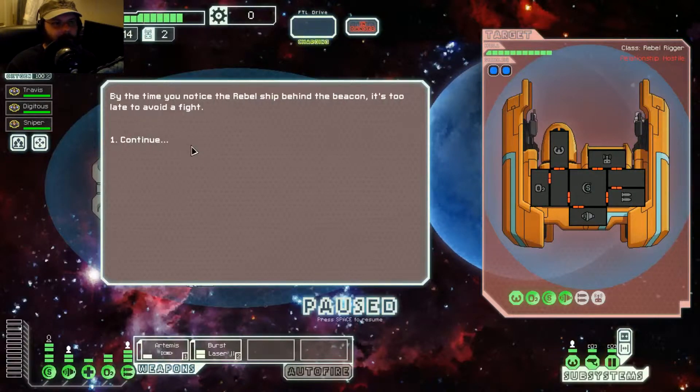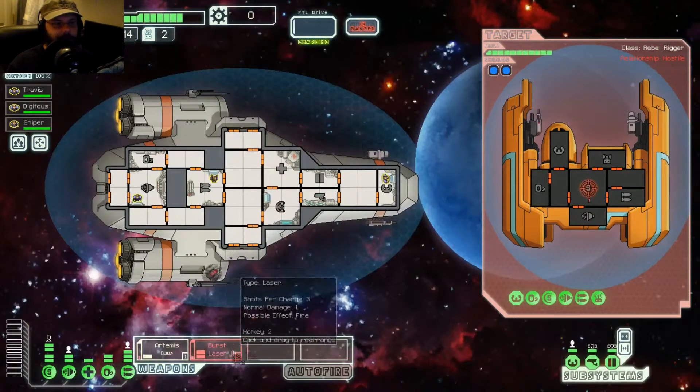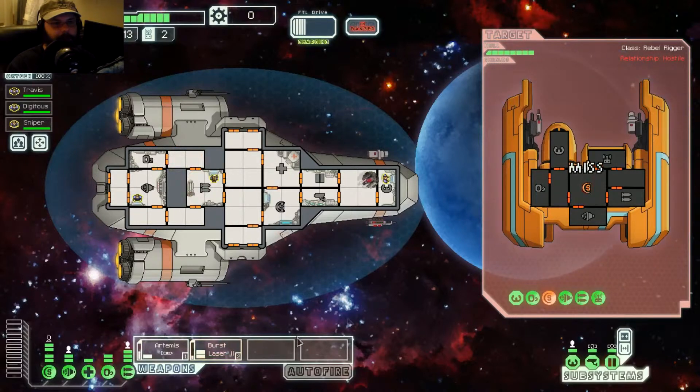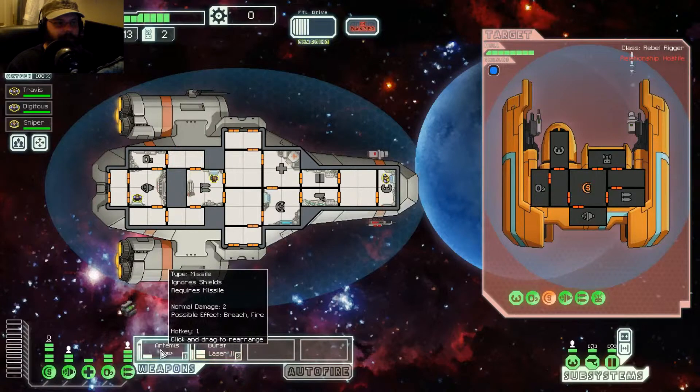By the time you notice, the rebel ship behind this beacon is too late to avoid the fight. Alright, so we're going to Artemis their shield. We're going to burst laser this shield too as soon as the Artemis is off. Ow! There we go. I need another Artemis on their shield.